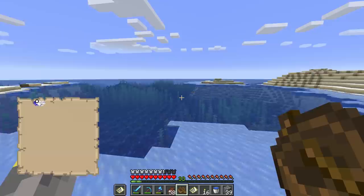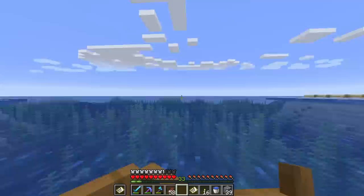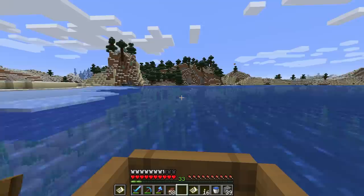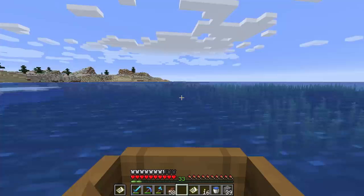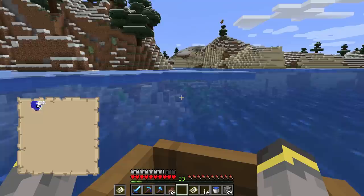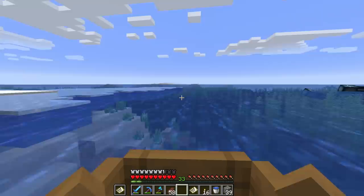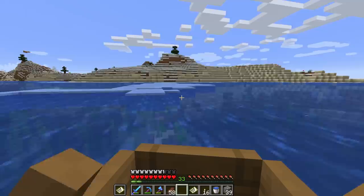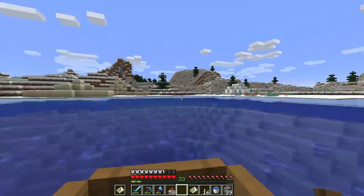The plan: go over to the ocean, drop a boat, get in, and sail down the coastline until we hit something interesting. We'll keep our eyes out for ocean monuments — which we're definitely not going near — and frozen oceans most importantly. We're looking for a frozen ocean for packed ice, which we don't have a good source of yet. We could tear apart the mini ice spikes biome but I'd rather leave it alone. Icebergs in a frozen ocean are literally made of packed ice, making them the best source.